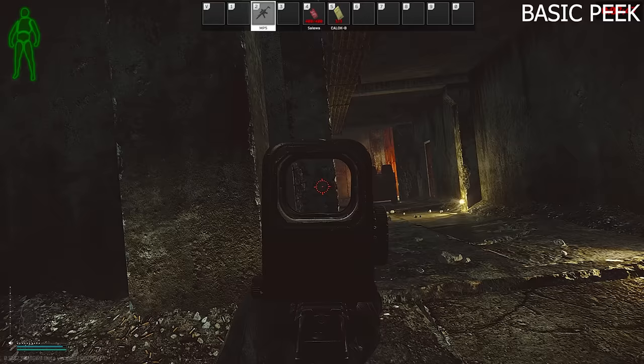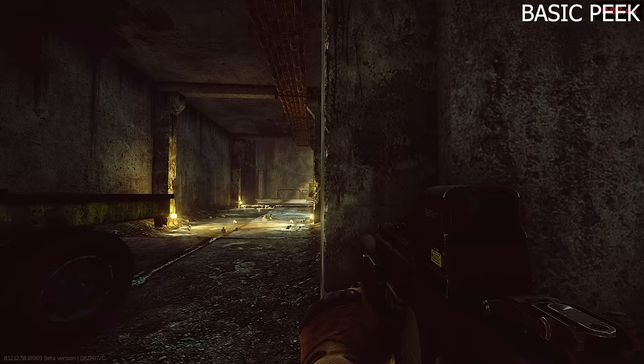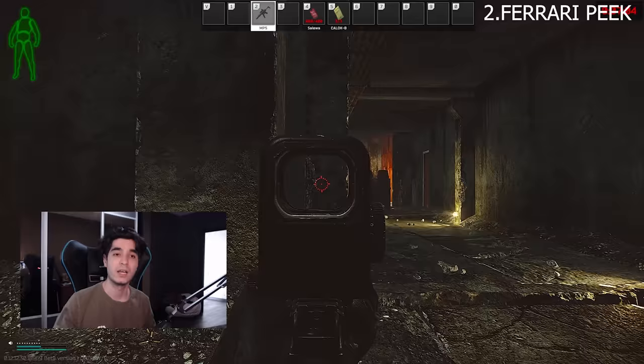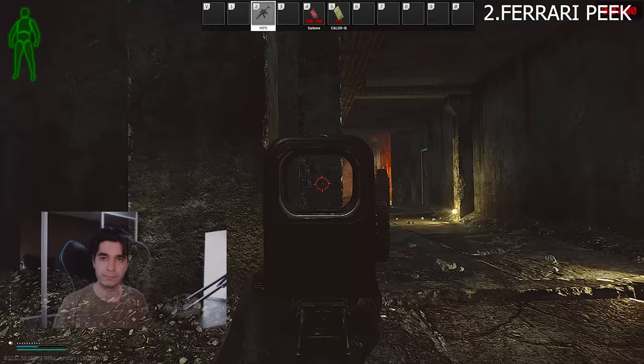The second technique is the hardest one in this video and it will require some practice and quick fingers. You can call it Ferrari peak or Erdogan peak, however you want to call it. What this technique does is allow you to lean in a very quick manner. To implement this technique, you need to press Q and E in a repetitive manner while holding smooth lean, which by default is ALT plus D. So while holding smooth lean, you need to lean left and lean right, then lean left and then lean right.